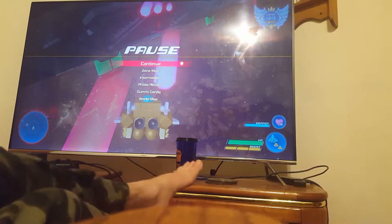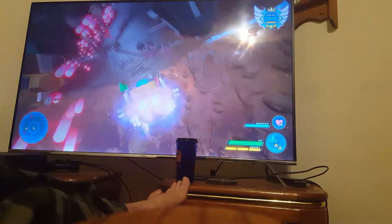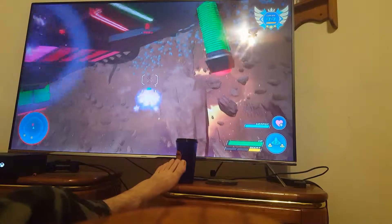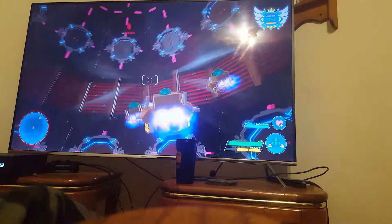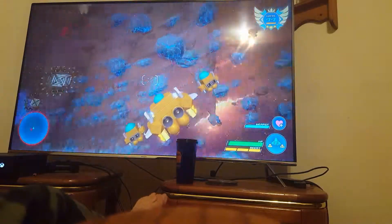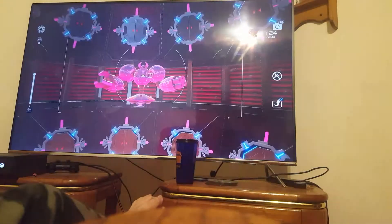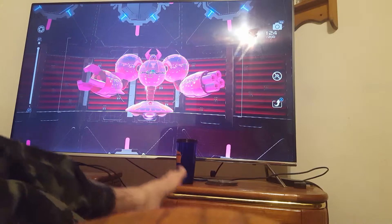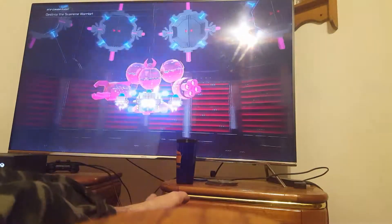Alright, without further ado, let's start all the Eclipse bosses. The ship I'm going to be using is the Golden Highwind, the best ship in Kingdom Hearts 3 that you can get. Of course you can always build your own, but I personally like to use this one. The first boss we'll be going with is this enemy known as the Supreme Warrior. Don't let looks fool you — he is very strong, much stronger than the Astro Warrior you find in the Starlight Way.